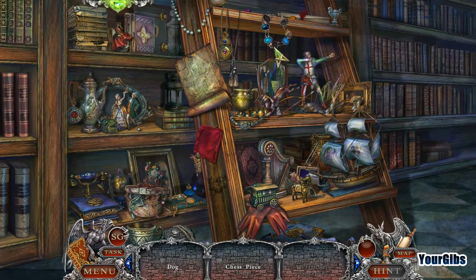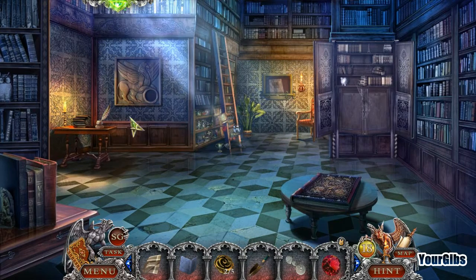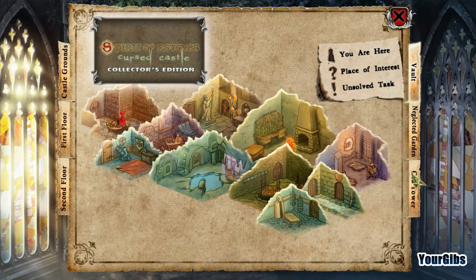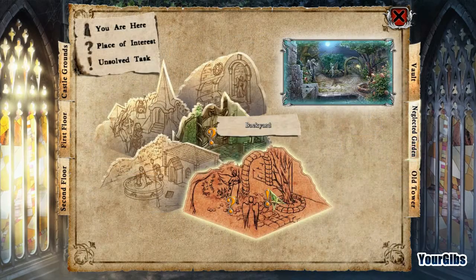We need a dog and a chess piece. There's a dog. It's interesting that the hint here is on a timer — well, it seems like a slow timer is really what I'm trying to say. Not seeing the chess piece... oh wow, camouflaged by the harp. Two out of five. So griffin eye — where do we have to put that? Not there yet, something back here.